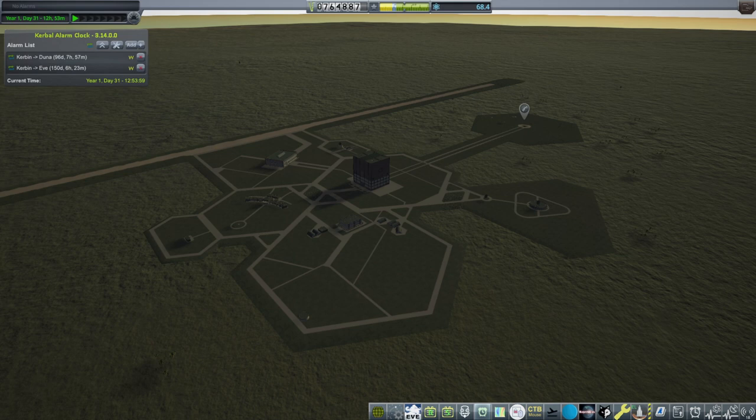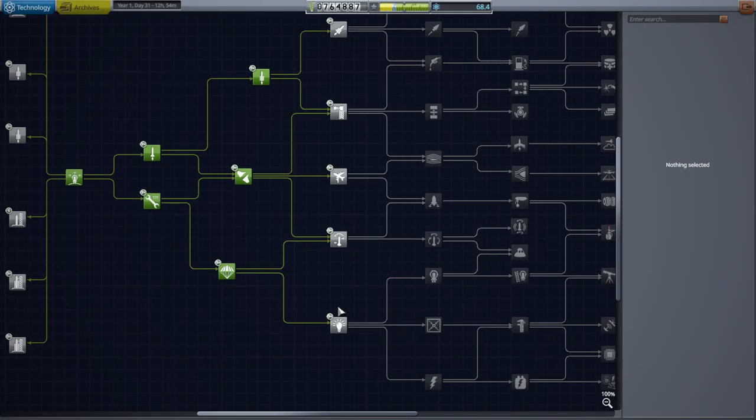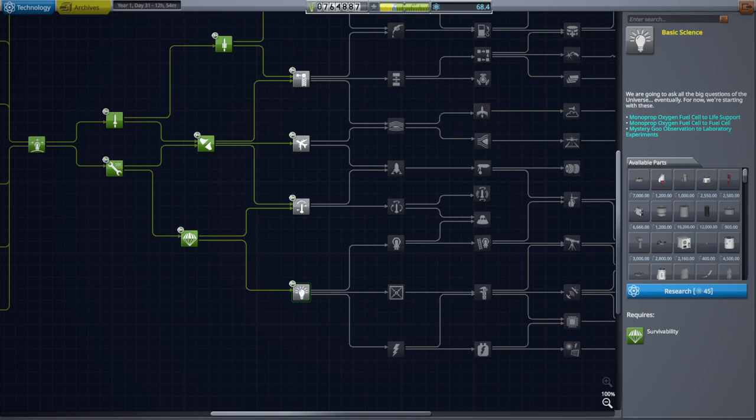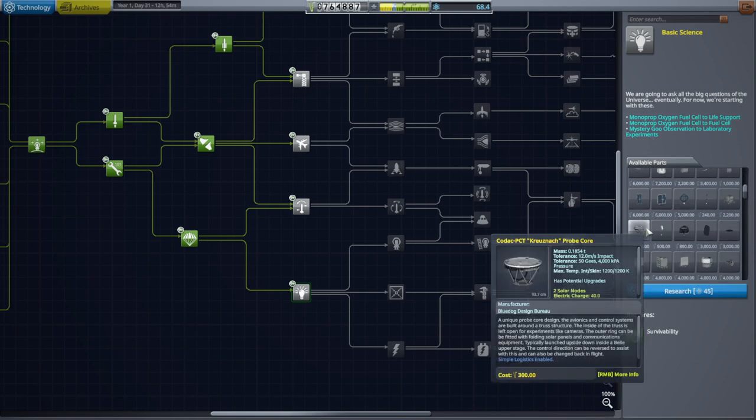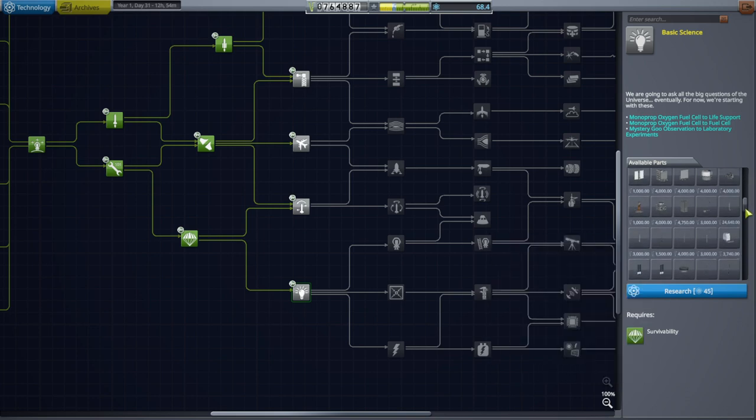Hello everyone and welcome back to my ultimate JNSQ series in Kerbal Space Program 1.12. In this video we are looking to send something out to Minmus, but we are also looking to get the technology we need to do interplanetary probes. We have some science available, and so we need to find the antennae. One of the problems with having so many parts is that it's really hard to find what we need.